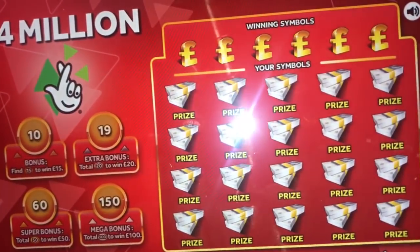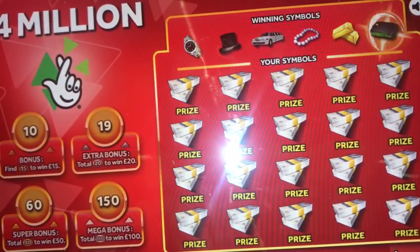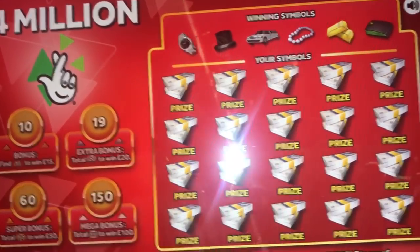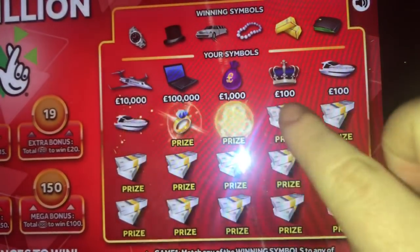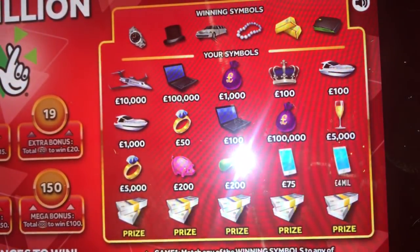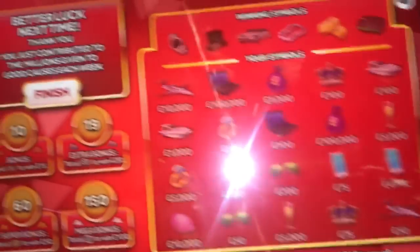Over here it's matching the symbols to win a prize. We're looking for watch, top hat, the limo, necklace, gold bars, or wallet. Let's bring this into view and see if we can get a win. No win in the top row there. Nope. And the last row — okay, so no win on the £10 card.